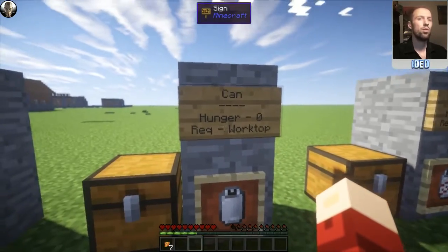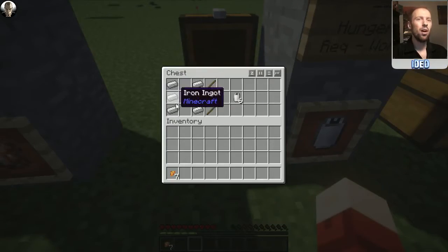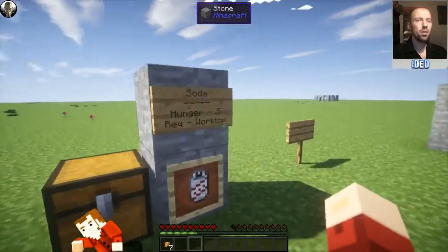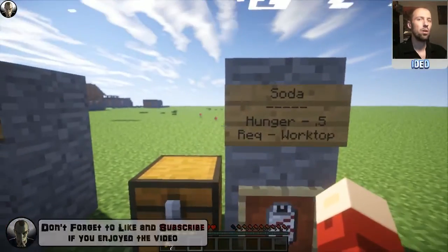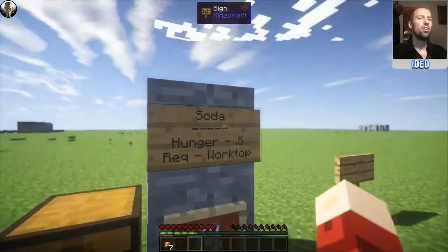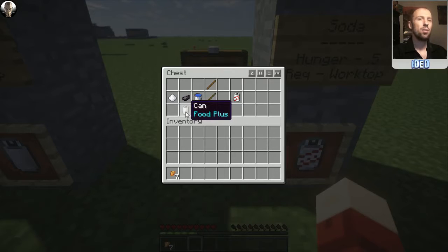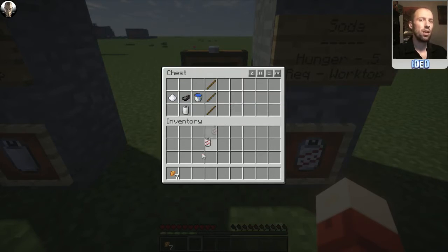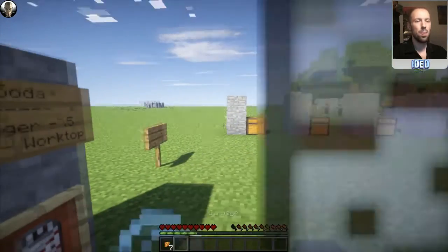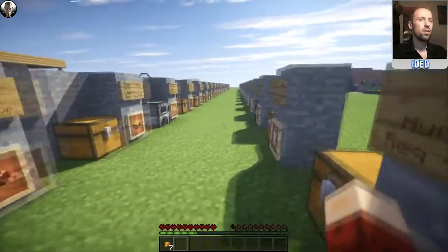So moving on, we've got cans — this is the last one and it leads into the next tutorial. The can restores no hunger on its own. You just put iron ingots down either side — six iron ingots total, three either side — and that'll pop you out six cans, one per ingot. What can you use that for? You can use it for soda, which restores 0.5 hunger and requires the worktop. But this gives you a speed boost because you use sugar in it — it's like a caffeinated drink. You get your can at the bottom, an ink sac above it, a water bucket one side, and some sugar the other side. When you drink it you'll get a speed boost — it lasts for 20 seconds and you can move a lot faster.